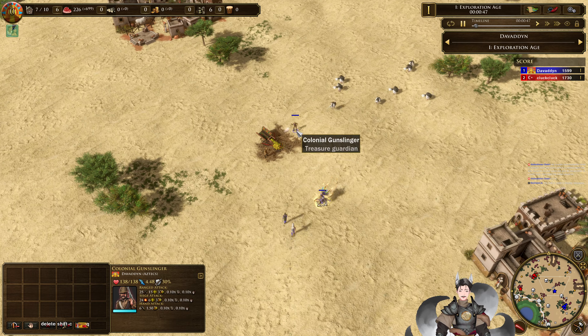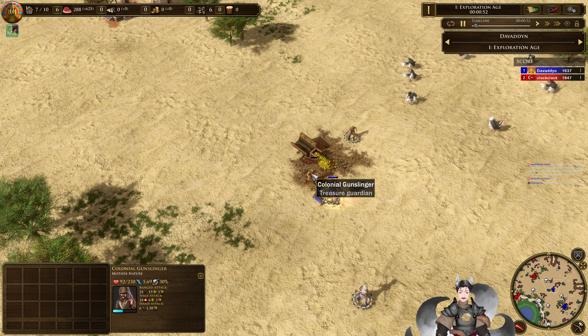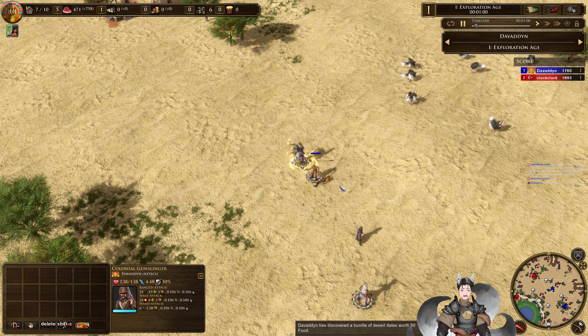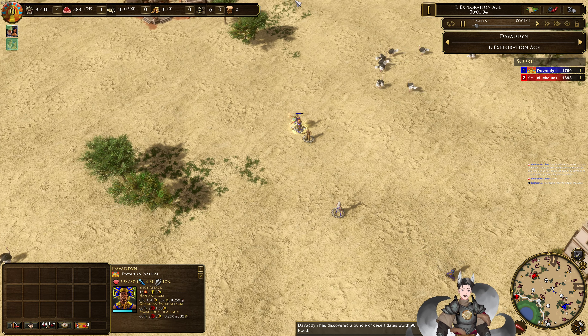We do now have the Colonial Gunslinger claim, which does 25 damage at 15 range — pretty good one. It looks like they're both Gunslingers. It is still my opinion that as Aztec, you should kill all the natives and not convert any of them. I put more weight in the double experience.